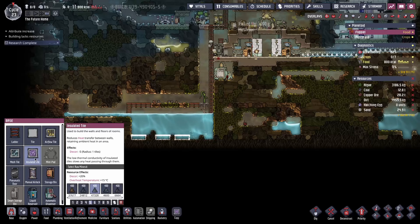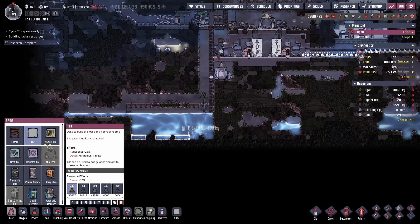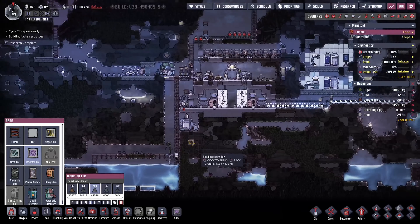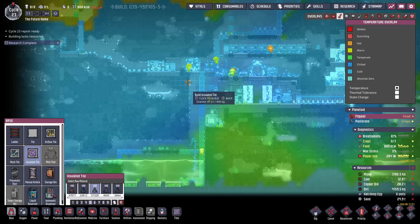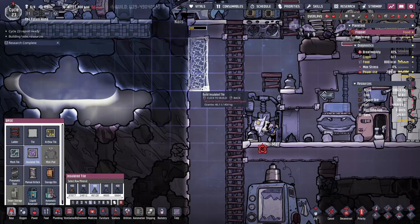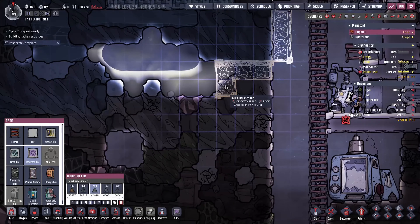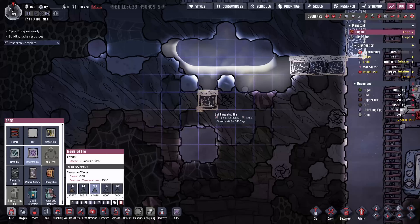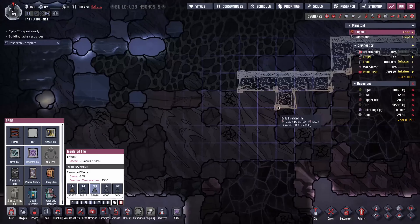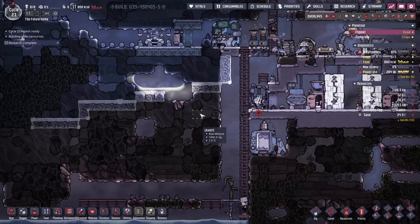We have insulated tiles — very nice. These take 400 kilograms each, whereas regular tiles only take 200, so they do take a fair bit of material to make. We probably want to insulate this down here. That's the edge of the biome there — you can kind of tell by what colour everything is. This is kind of orangey-yellow and this is blue.